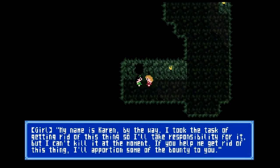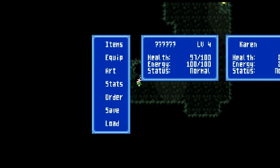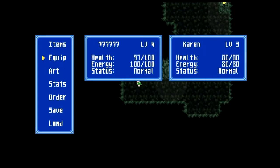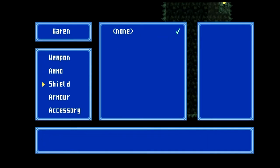Her name is Karen. She took the task of getting rid of this thing, so she'll take responsibility for it, but she can't kill it at the moment. If we help her get rid of it, she'll portion some of the bounty to us. She checks our fire arrows — 'Very good. Now let's go see how much that creature has healed up in the time we've wasted.' Now what you want to do is equip the bow and equip your fire arrows, giving 1.5 damage. We've got another party member — that's Karen. She's got a carved bow and a scimitar, plus 30 arrows, leather armor, and a bracelet.